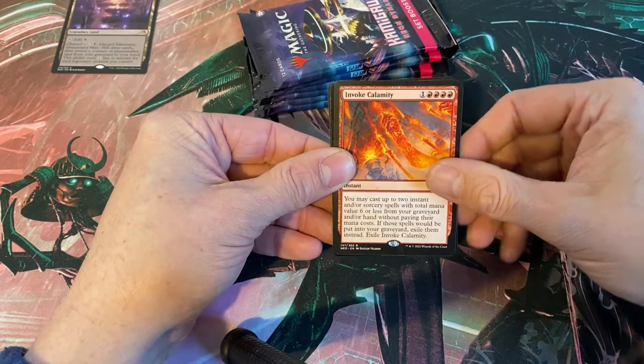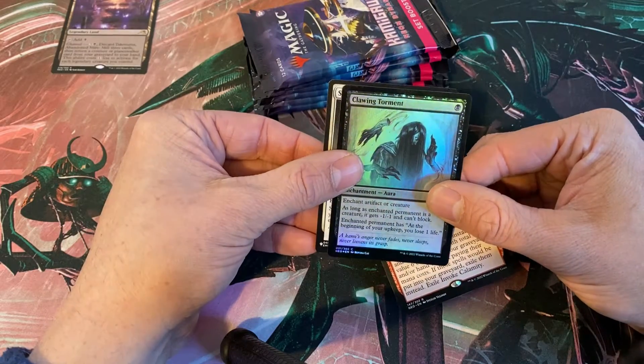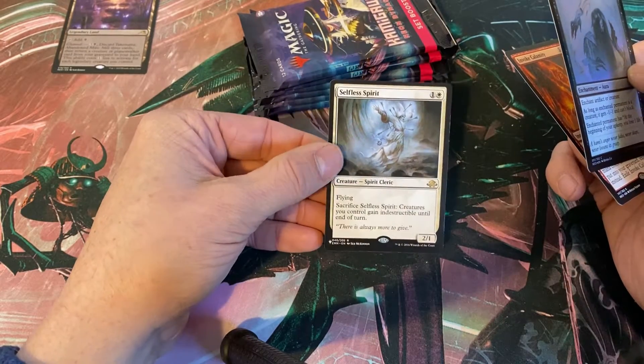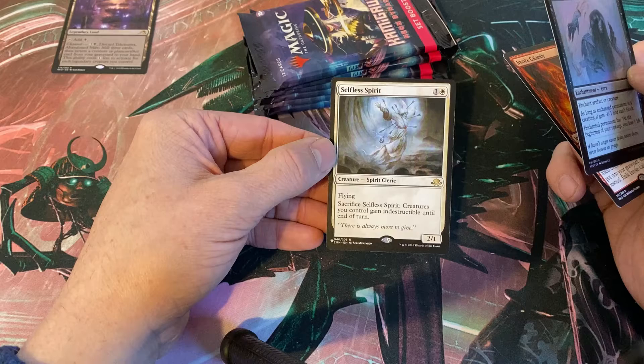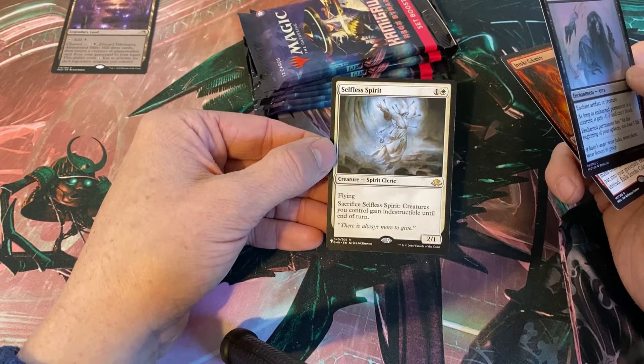We got some saga action — couldn't think of the word. Invoke Calamity and Clawing Torment — is this an actual card? Holy crap, it is. Selfless Spirit out of Eldritch Moon — sacrifices, gives everything indestructible until end of turn.